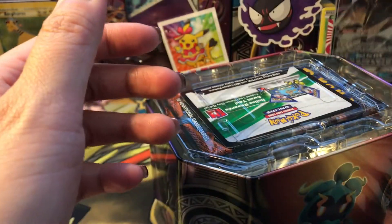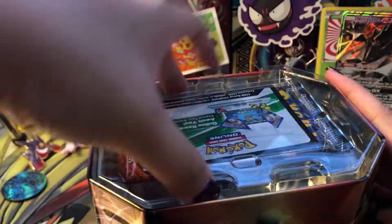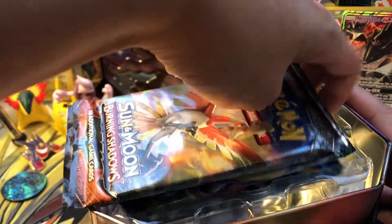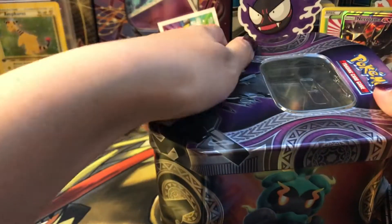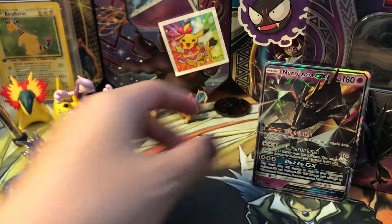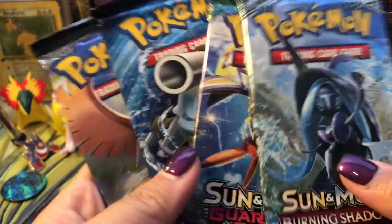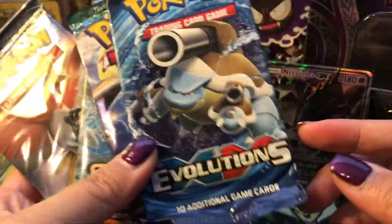So these mystery power tins — I mean, they're cool. Here's the back if you want to read. I've been watching the openings and they haven't been bad; I think they've been pretty good. I'm glad that they put Evolutions in here and not Steam Siege. So we'll go ahead and put this baby right over here. We have our code card, and here are our four packs.